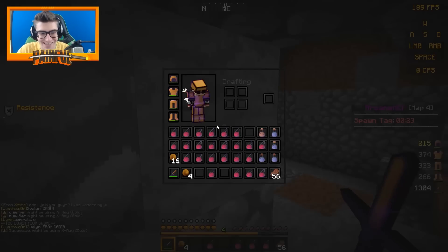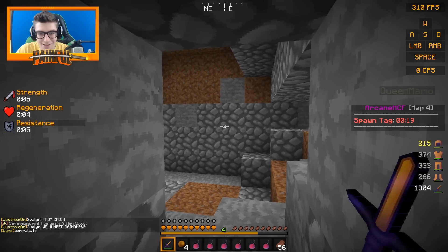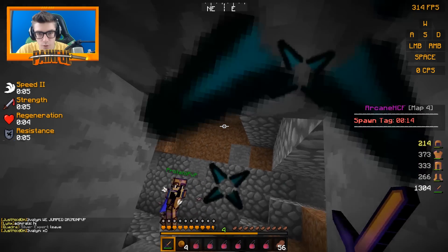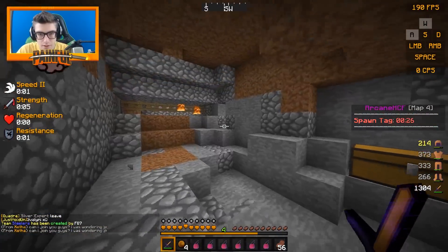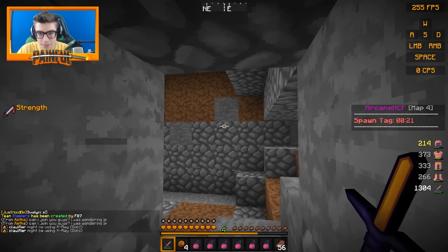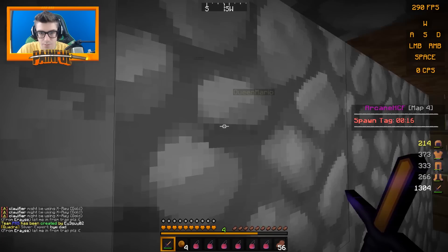Bro, that is the craziest trap I've ever seen. Eizo, what do we do, bro? I don't understand. What happened? Dude, it was a hole — we went in to get him, and then the hole closed. It was piston trapped. Oh my God. I hate to be scared. That is an insane trap, dude. Yeah, we didn't expect that. That was insanely unexpected.